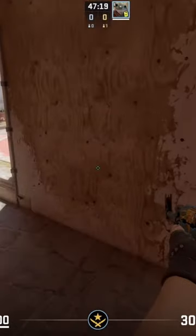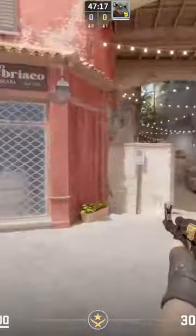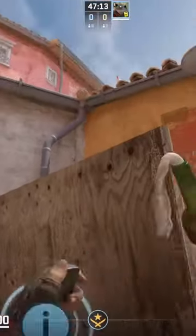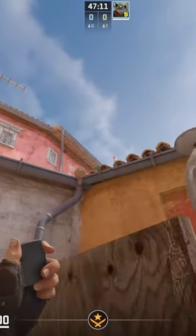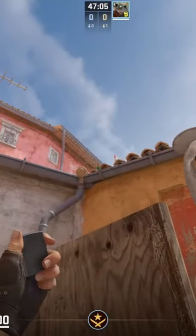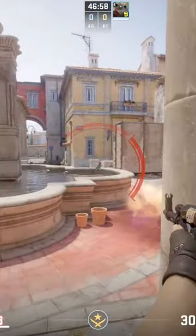Here's how to molly off anybody playing from the new box position. From banana, get stuck between the barrel and the plywood, have your molly out, and aim at the top left part of the little rail on the gutter. Once you do that, left click and throw — it covers the entirety behind new box, so they can't be there.